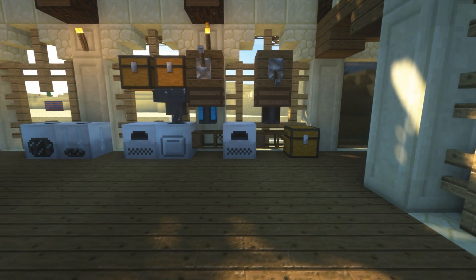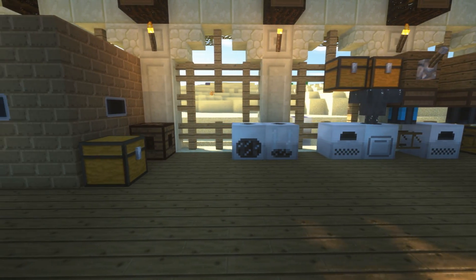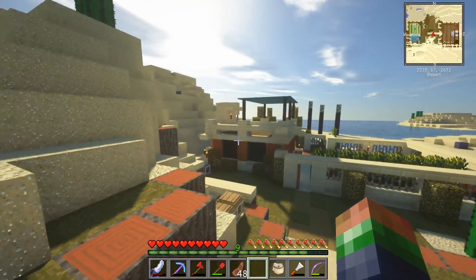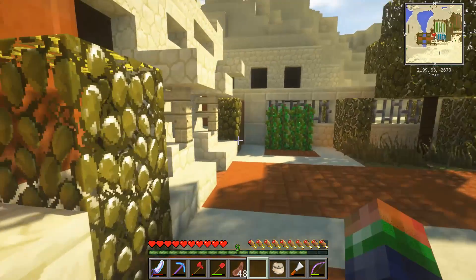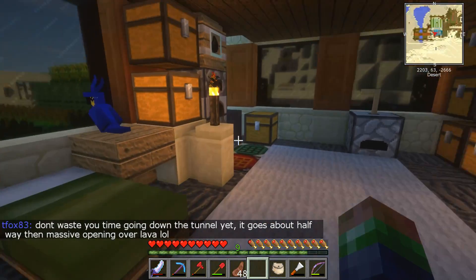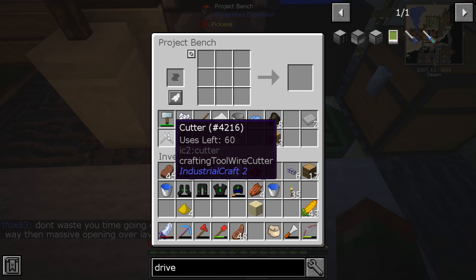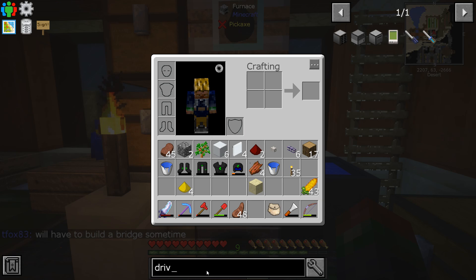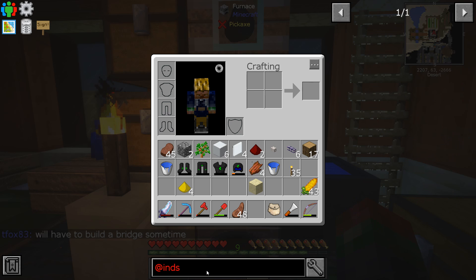Let's talk about some of the things that have changed. The first notable thing is IC2 - Industrial Craft 2. Initially when we started, we were down here in this building, and the episode was probably called 'Starting Industrial Craft.' You're going to see we used the forge hammer and the wire cutter an absolute ton - and those are not needed. Why were we doing that? It was because we needed to make circuits.